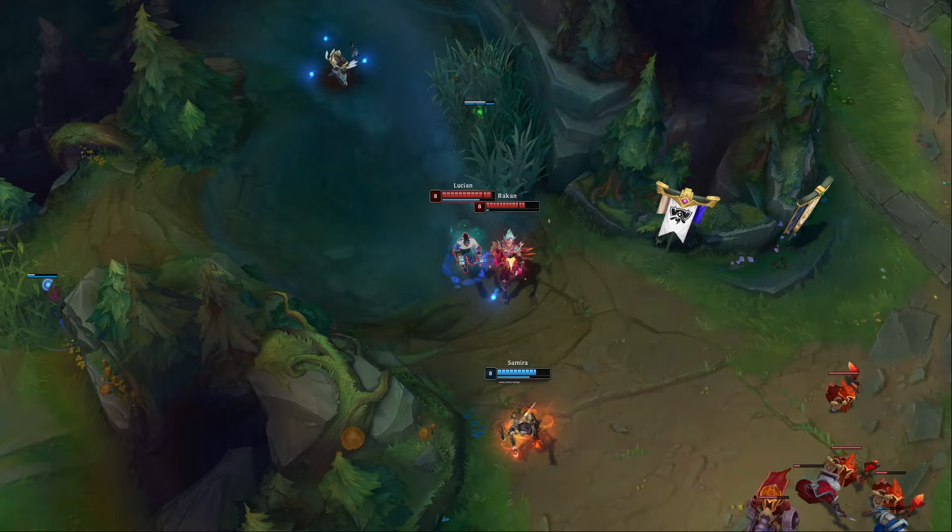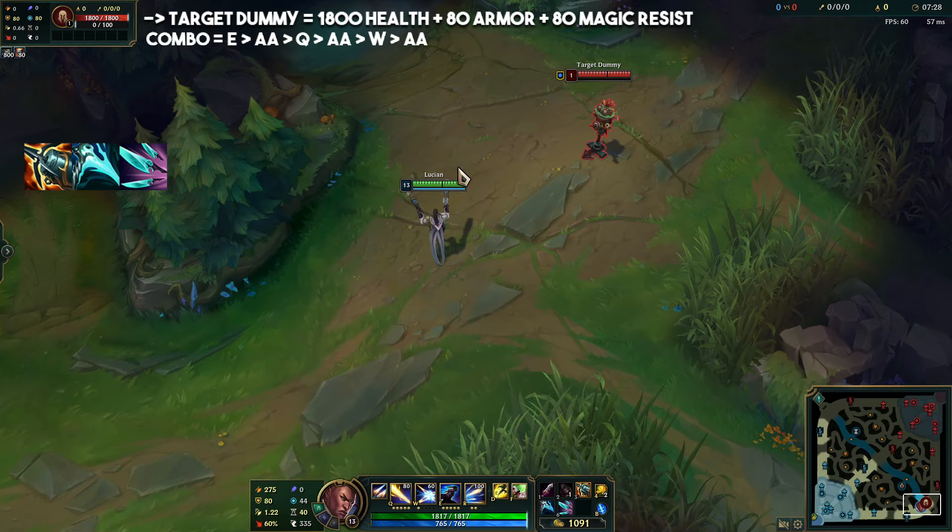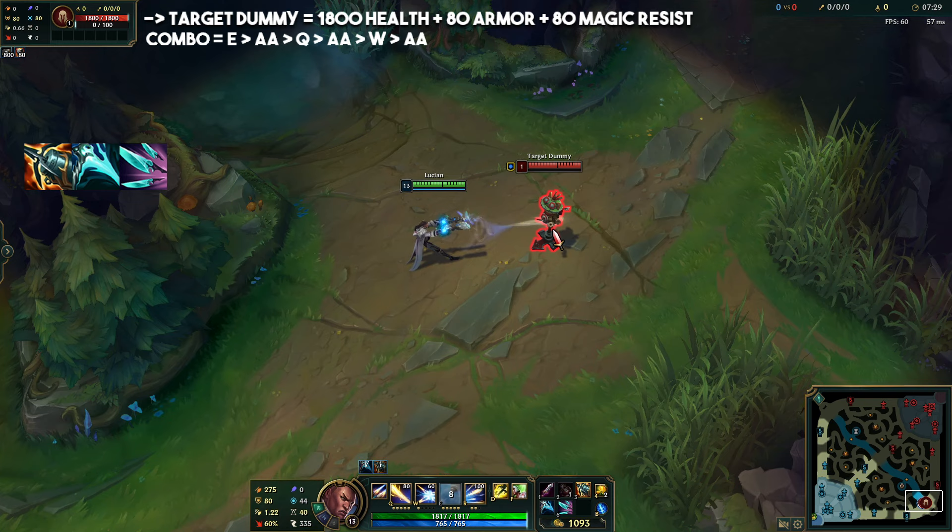Getting right into the damage test, the first combo we'll be using consists of all of Lucian's basic abilities while weaving in his passive proc after each spell. With Quickblades, the combo is going to be dealing 1,977 damage.